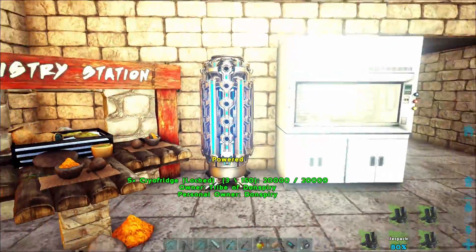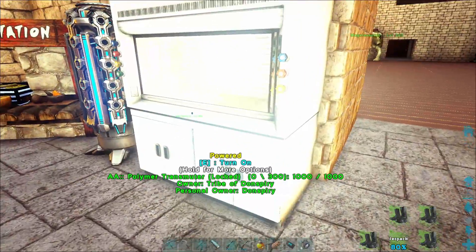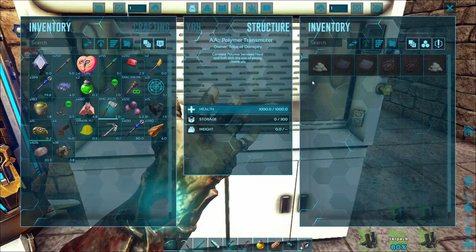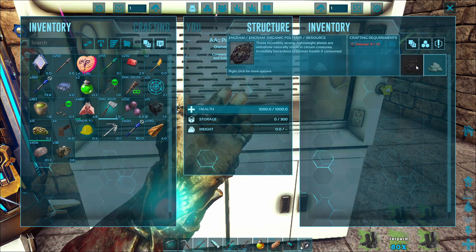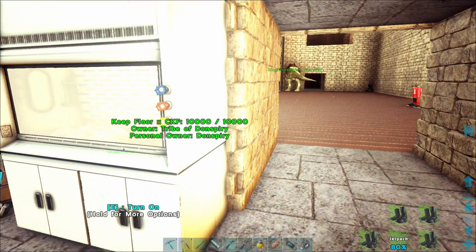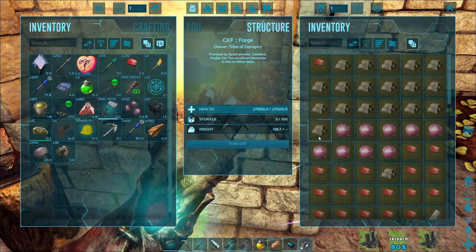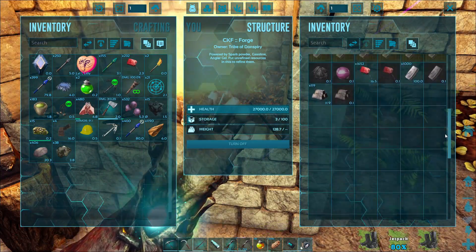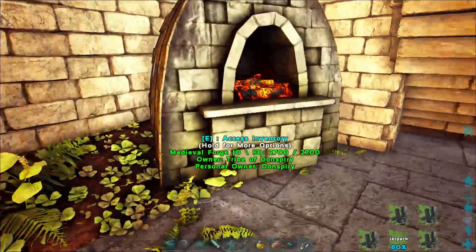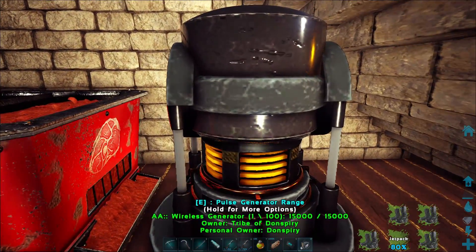Chemistry station for crafting stuff. I made a cryo fridge — I also have three of them inside. I'll show you how I made them without using a tek replicator. Polymer transmuter — it basically changes types of polymer from one to another, so in case you have some weird polymer you don't need, you can make all of them the same type. Some forges — this is from the Keep Forge and it makes a lot of stone and metal at once. I also have a lot of gas that I made. This is the wireless generator from Automated ARK.